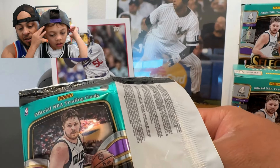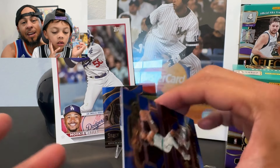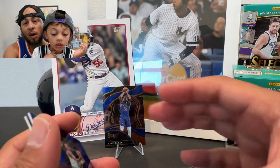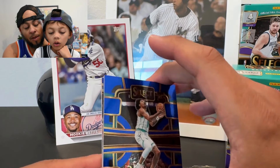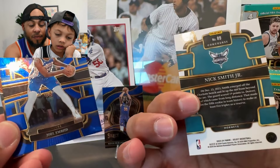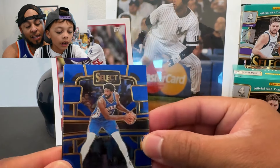For retail we also have better odds at getting a numbered parallel — you could even get one-of-ones out of these retail boxes, which is unheard of. We opened quite a few Select blasters and megas last year and got no numbered cards out of basketball. Oh, there's a rookie — it's Nick Smith Jr., and this is the concourse, the most basic level.